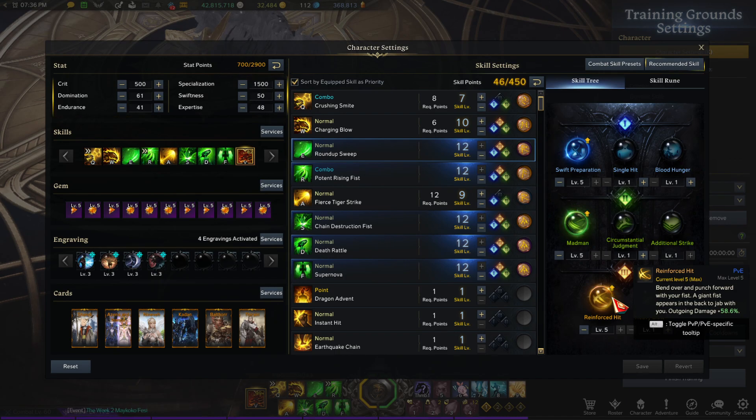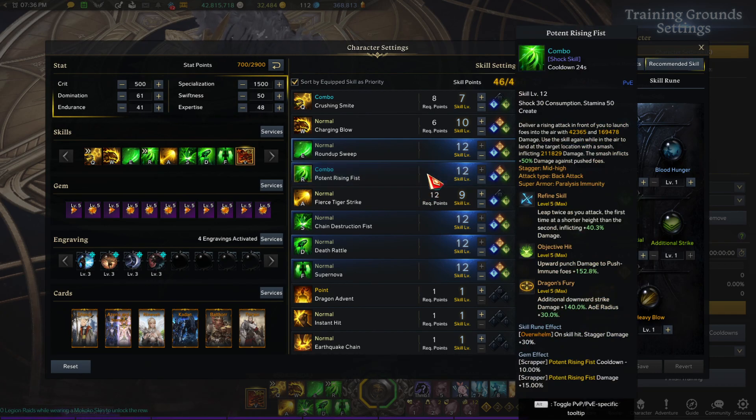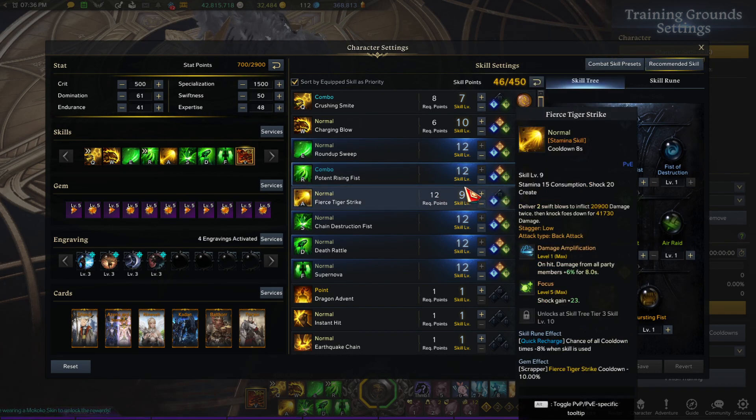Madman — max it out for a lot more damage, and reinforce as well. Also run Quick Recharge for a 12% reduction on your skill cooldowns on all of them, just by using the skill.